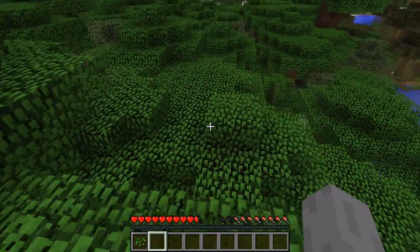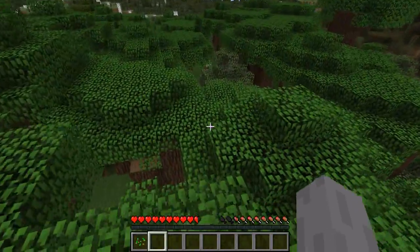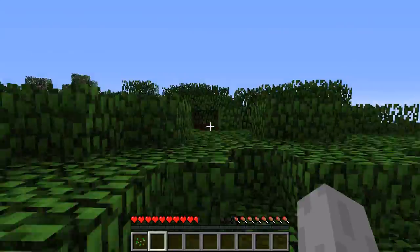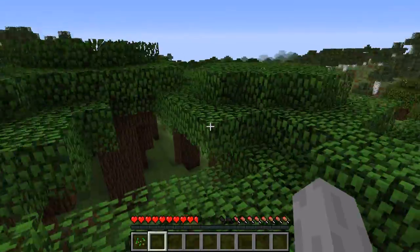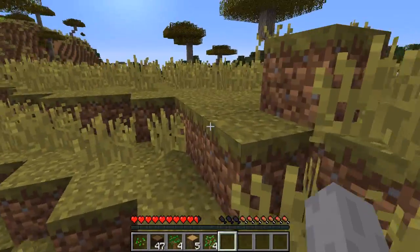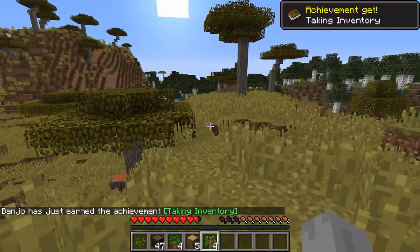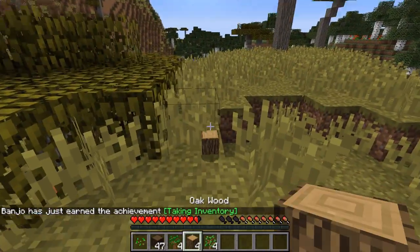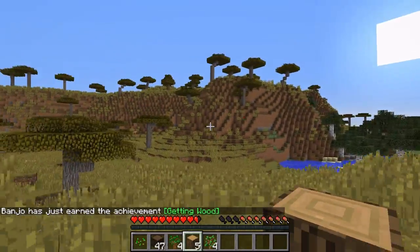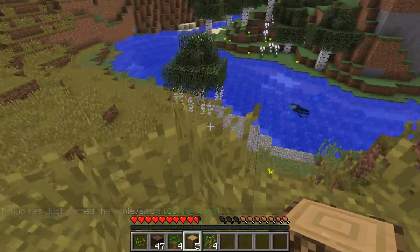I won't get too close to that witch right now. But I need to start with something — I need to get some wood and really try to find a place for our home. Basic Minecraft stuff. So it's time for our first achievement — yay! And second achievement. Getting wood. We already have two achievements, not even five minutes into the episode. So that's pretty good.